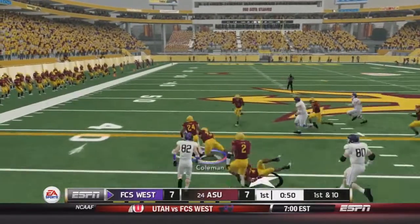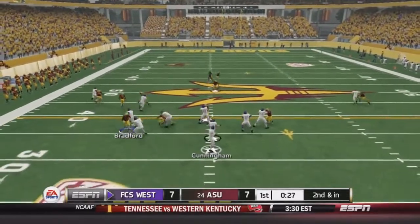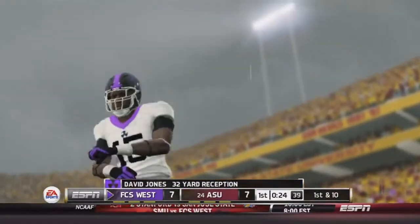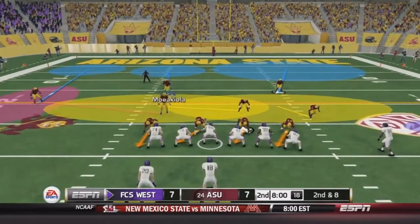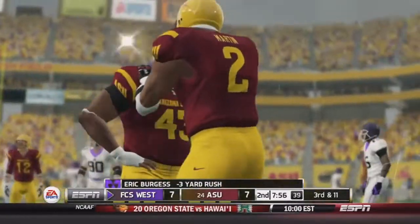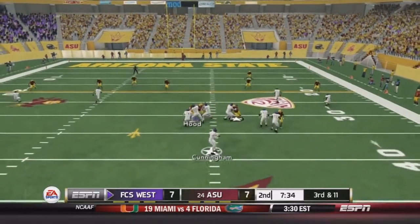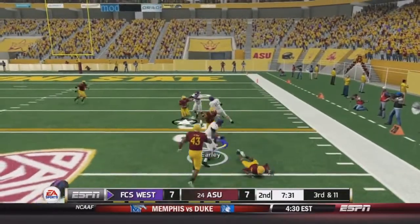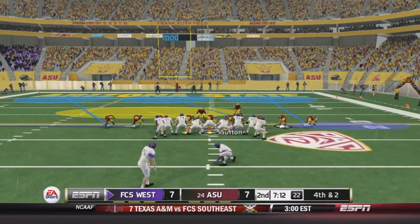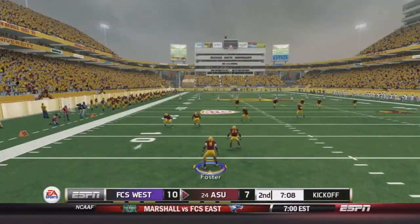Burgess takes the handoff to the left for a 10-yard gain, a few inches short of the first down. Cunningham throws over to the left — Jones for a huge 32-yard gain. Then Burgess gets blown up for a loss of 3. Into the 2nd quarter, 3rd and 11 — Cunningham throws right to Jones but he's taken down short of the first down marker, making it 4th and 2. FCS West hits the mid-range field goal from the right hash and takes the 10-7 lead.